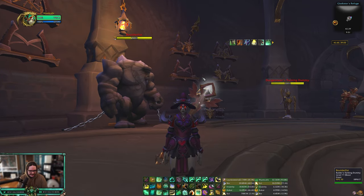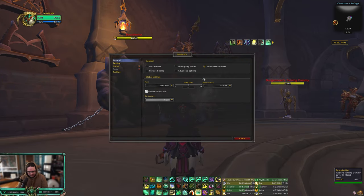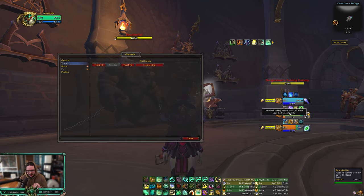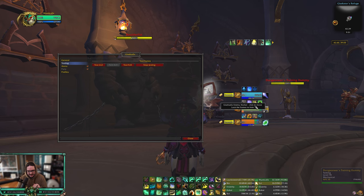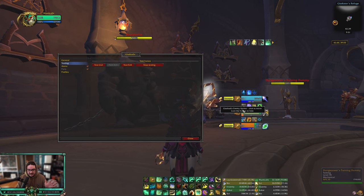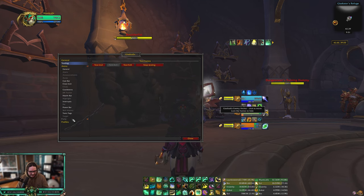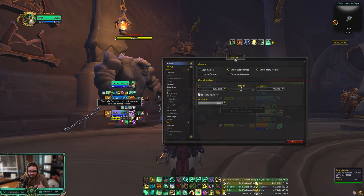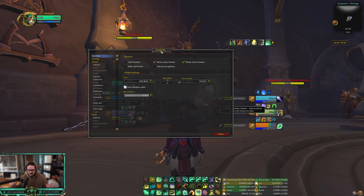The add-on I've been using is Gladius X. Normally what people use this for is as an arena frame replacement — it's really good. So if you want to replace S Arena as well and have it all in one, that's fine. You can see the enemy team's cooldowns, you can even see their globals, which is crazy. You can also have it for your party if you wanted to.